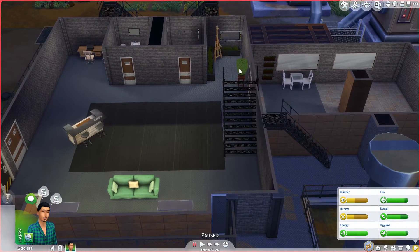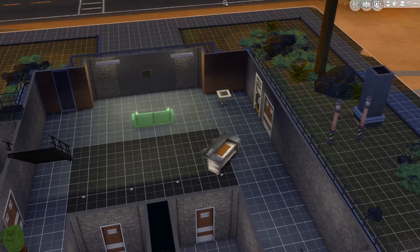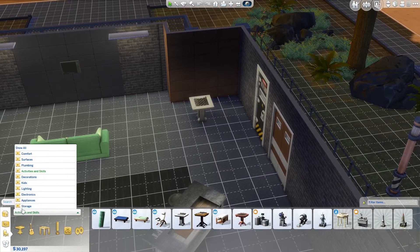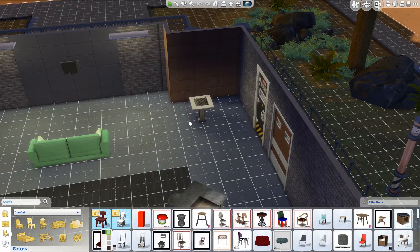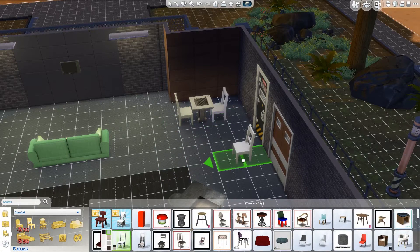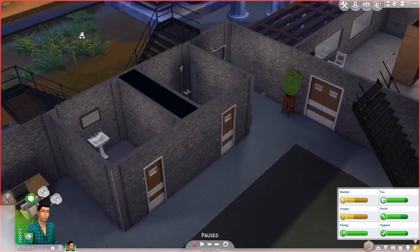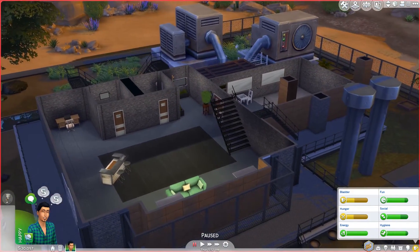I threw on some random furnishings — he's got a computer, an easel, and the bonsai chess table. I did it unfurnished so as he and his family make money, we'll refurnish and redecorate. We'll break down these walls so it's one big bathroom down here instead of two — I changed the men's and women's bathroom doors to just regular doors. Then he's got his kitchen table and a simple kitchen.